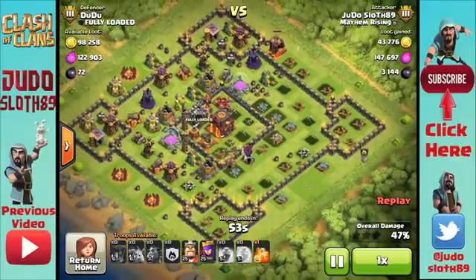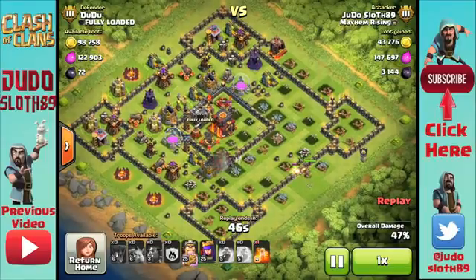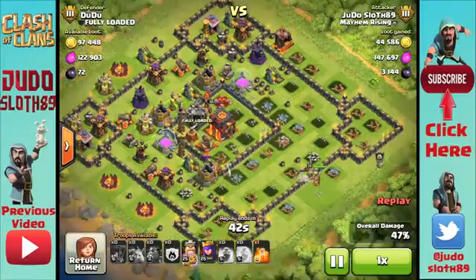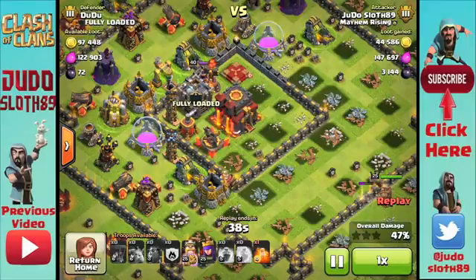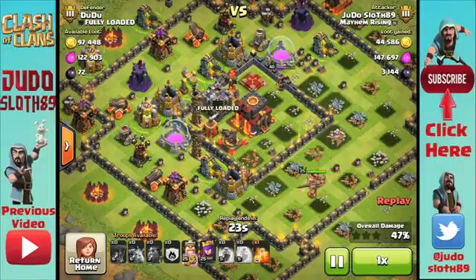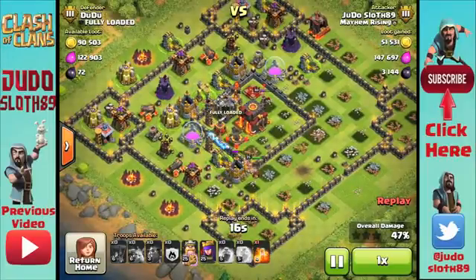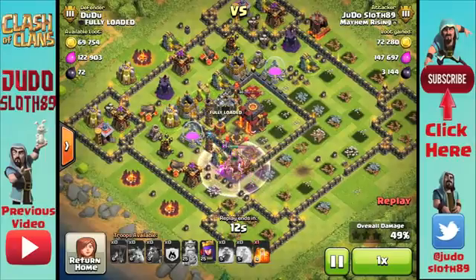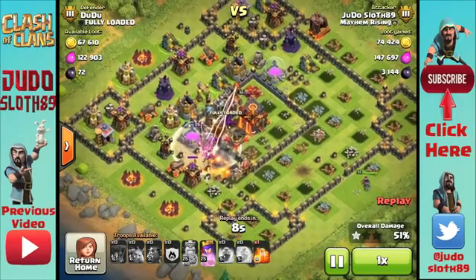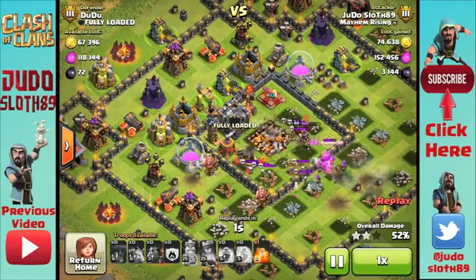I've run out of minions to snipe buildings. The ones in the middle are taking out the king's targets, so I put my king in to break open the wall. I'm not putting the queen in yet because the king is going toward that gold storage — if I put her in she'll go there too and likely walk off around the side. I know it gives her less cover fire, but you have to do what's best for the AI, especially on these bases that try to force you around the side. I want the king to clear buildings first and make a path for the queen to the town hall. Sure enough, he wipes the buildings out, the queen goes straight for the town hall, pops the royal cloak, and takes it down for the two-star.